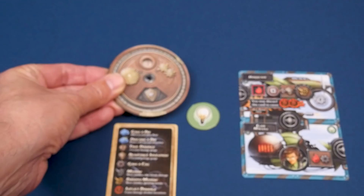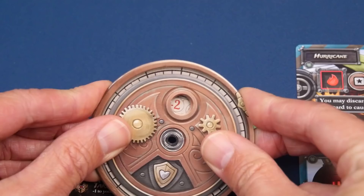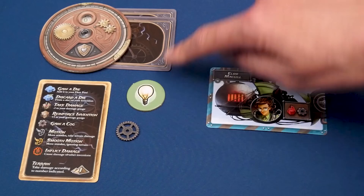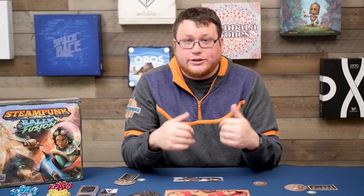You're bound to take some damage, and the damage phase is either good news or bad news. If your damage gauge is at zero or higher, that's the good news — you don't have to do anything. If your damage gauge displays a negative number, you must discard that number of machine parts from your invention, but then you reset the gauge back to zero. If at any time you're required to discard a machine part and you don't have any left, your invention explodes. If that happens, you'll keep your cockpit, any stashed boost cards, and any cogs in your personal supply. Reset your damage gauge to zero and move your inventor standee to the space behind the player in last place.